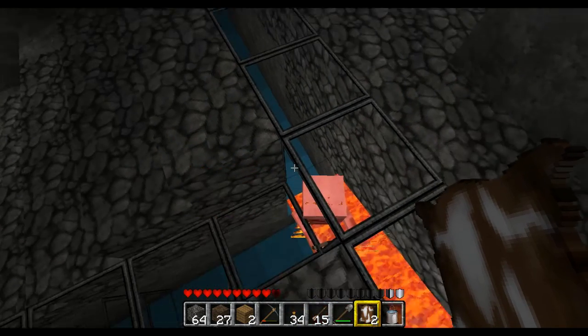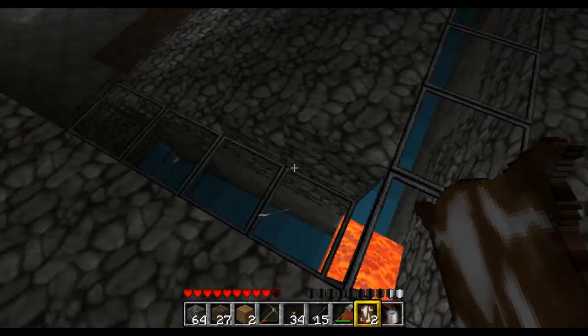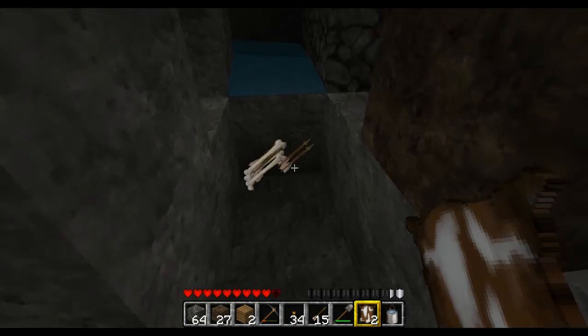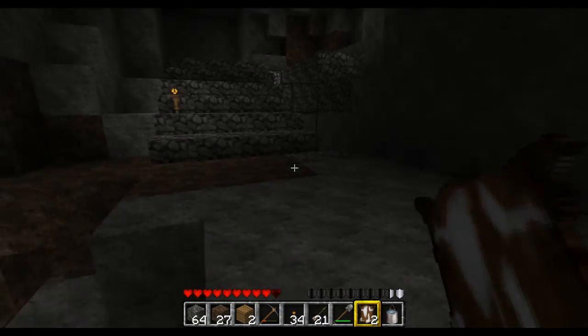You got any white wool on you? Nope. Damn. I've got four sheep surrounding me. Go for it and kill them. If only there was a string farm. Well, there is — somewhere on this map.